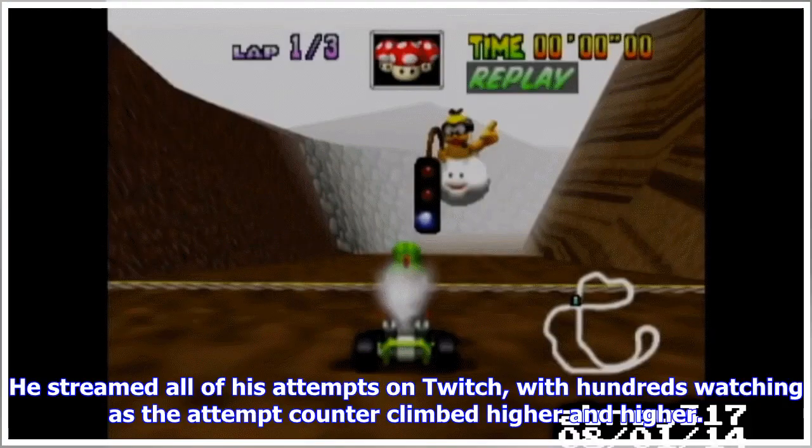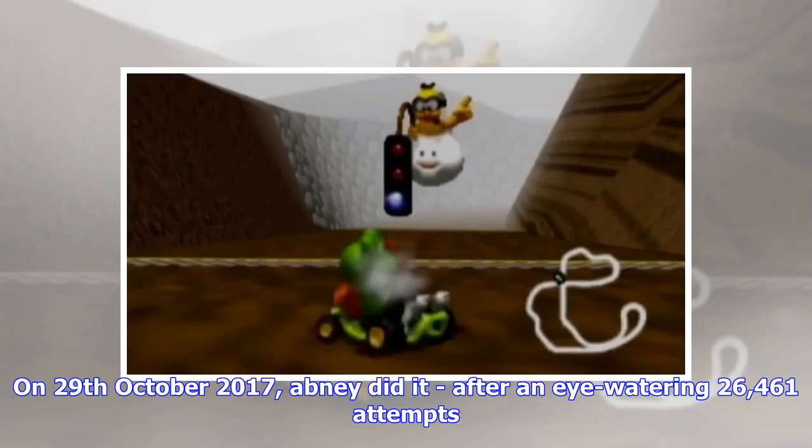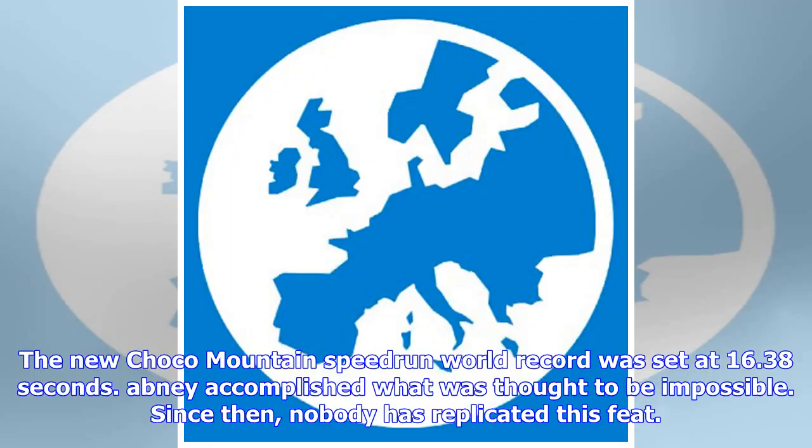He streamed all of his attempts on Twitch with hundreds watching as the attempt counter climbed higher and higher. On the 29th of October 2017, Abney did it, after an eye-watering 26,461 attempts. The new Choco Mountain speedrun world record was set at 16.38 seconds. Abney accomplished what was thought to be impossible.